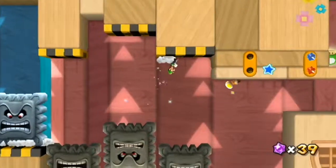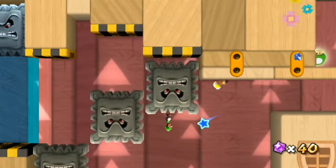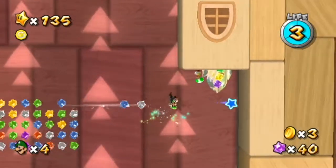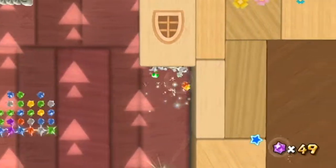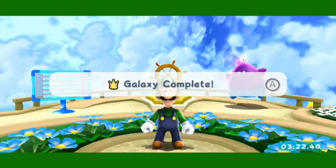Star number two. Get to this area with the thwomps and then backflip up on top of the last one, and once it takes you up, head over to the platform with the toad and the crystal. Then you're going to want to wall jump off the wall — probably have to do a backflip to get that high — and then you'll get the star. Galaxy complete.